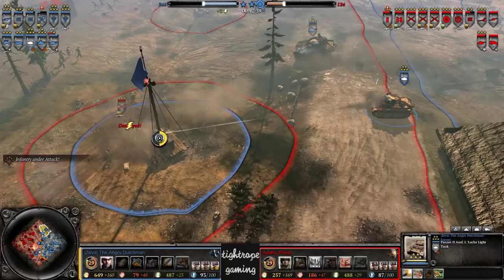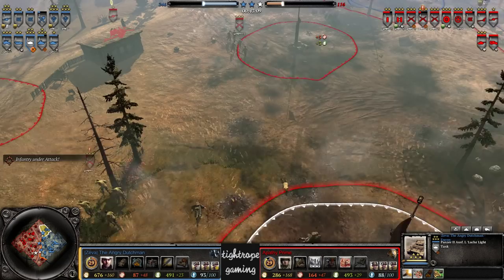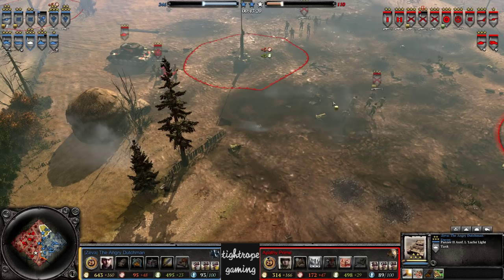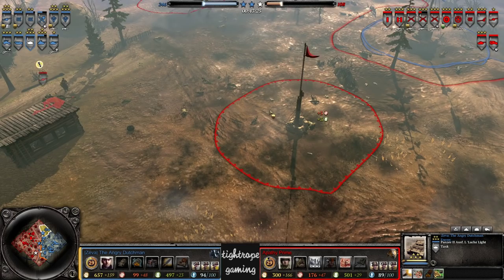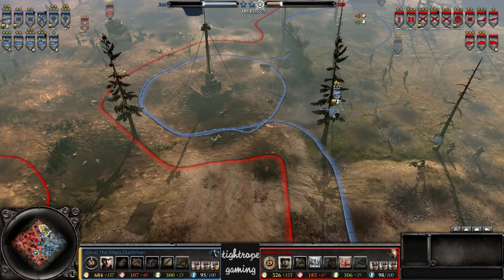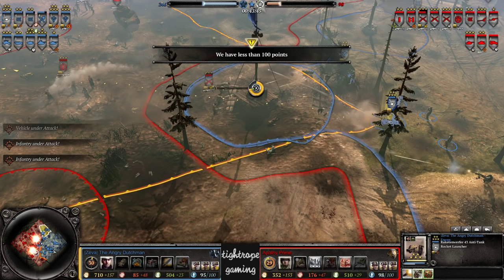It looks like he was using the suppressing fire ability there. That used to be a passive but I think you have to activate it nowadays, same as the Overwatch one. Pretty good way of handling a blob like that — which can just charge forwards at you and continually threaten the snare, and allows your Luchs to sit down and really do some big damage. Apathy Prime ticking under 100 — making a play for the center and the south.